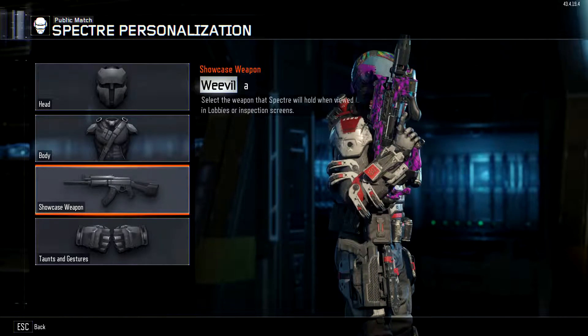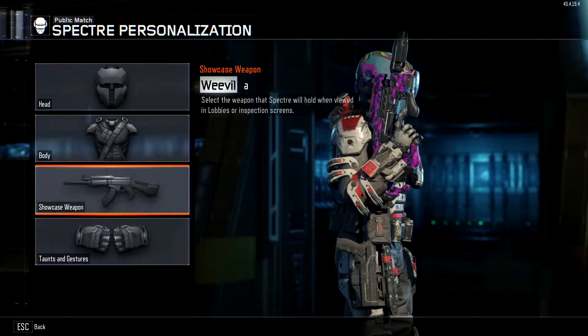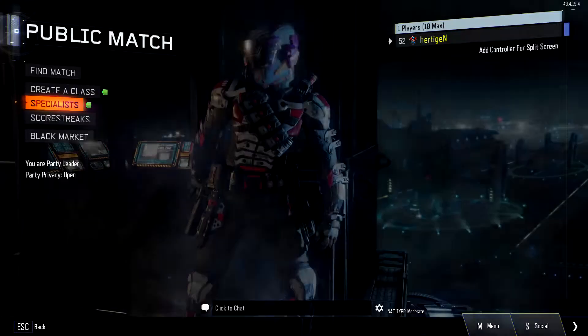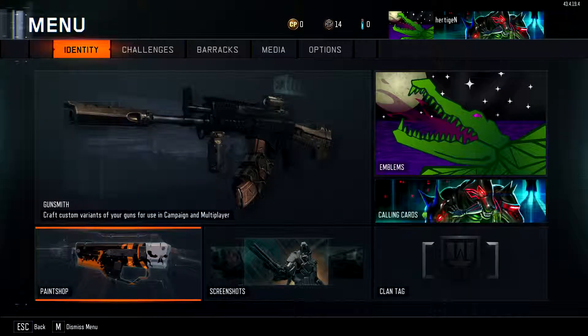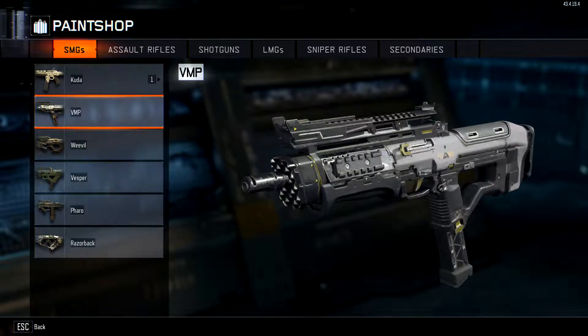You can also showcase any kind of paint jobs you do going into the paint shop. Any kind of paint jobs you create, you can add those on there just the same — just like the black market camos or multiplayer camos, it's all the same. Hope this video helped you guys out and we'll see you next time. Peace.